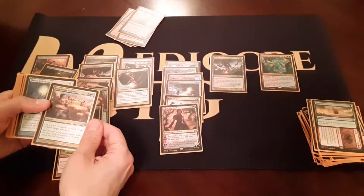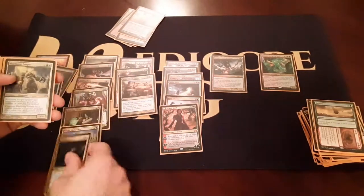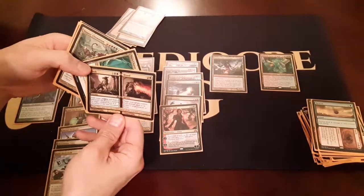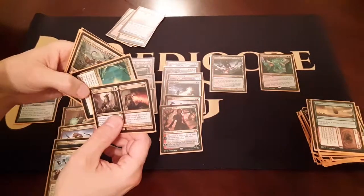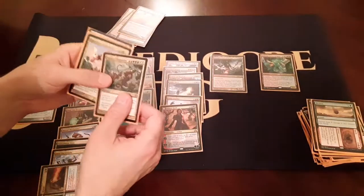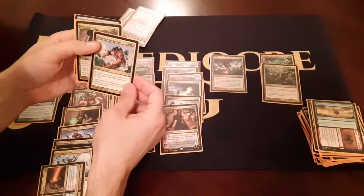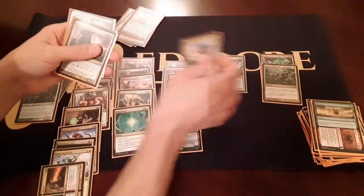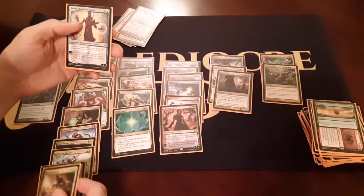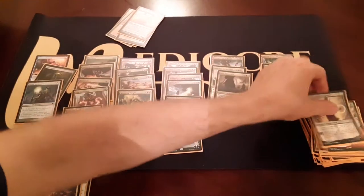Eldish Hexmage. Fleece Mane. Wayfaring Temple. Jund Hackblade. Flesh and Blood. Blood in there for removal maybe? Naya Charm. Titanic Ultimatum - seems good. Rapeclaw. Another five drop. Sojourners - ban is a three. Dovin - Dovin's too controlling. Got a lot going on here.